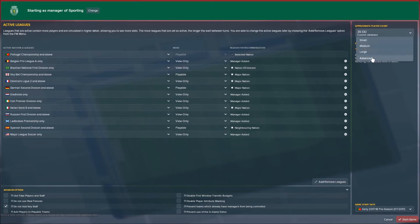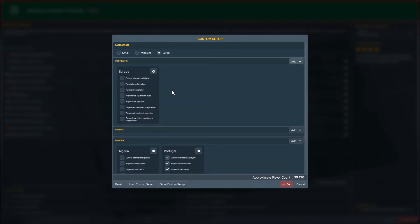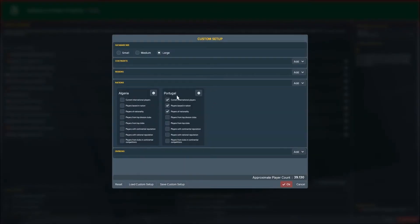You want to go easy on this before entirely tanking the database. If you add an entire continent — say Europe — and select national reputation, continental reputation, and based in nation, you can see the player count multiplies by about six and it will tank the game speed all the way down to basically unplayable. So you don't want to do that. Just be relatively careful with it.